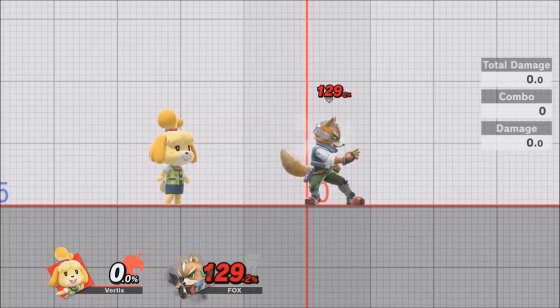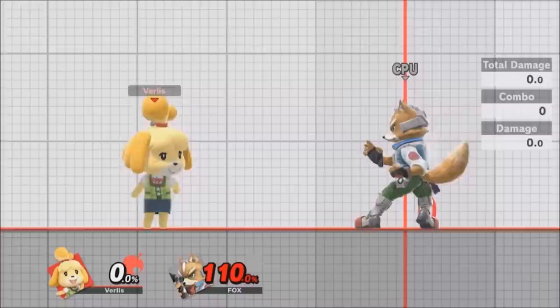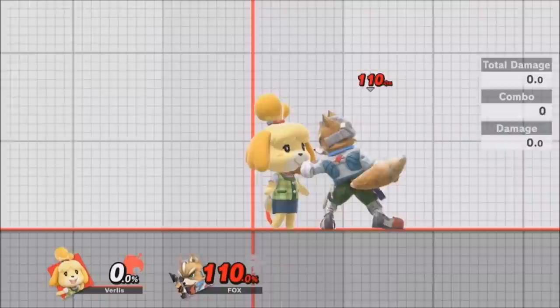Down tilt has a surprisingly deceptive range — you can hit them from two meters or so away, and it has really good knockback. At about 125–130%, it can start KOing people. This is a good option if you desperately need a KO at the end, and that's effectively the tilt kit for Isabelle.